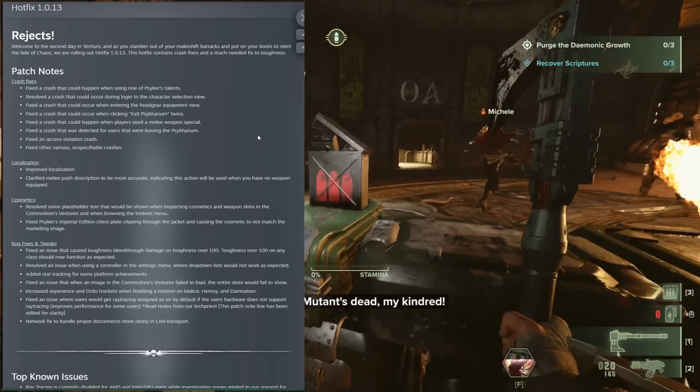As for localization, it has been improved and they've clarified the melee push description to be more accurate, indicating this action will be used when you have no weapon equipped. As for cosmetics, they fixed some placeholder text, as well as the Psyker's imperial edition chest piece which would clip through the jacket, making it not look so good.